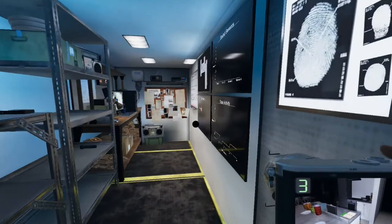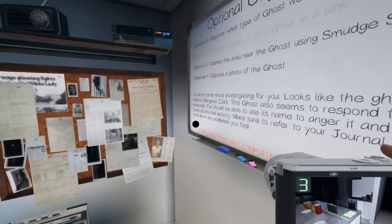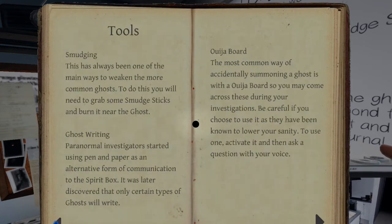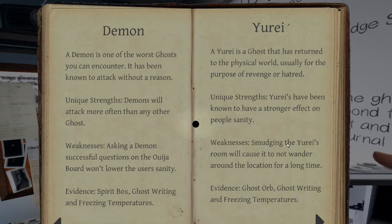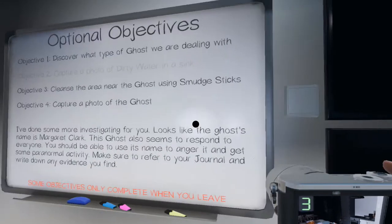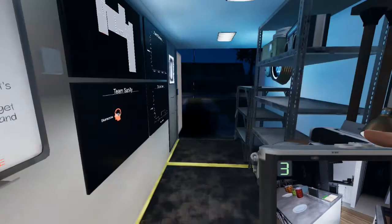That was a good run. I could stick around in there and try to get a picture of it, but it's a fairly aggressive type of ghost, I think — Uray. Uray is a ghost that was returned from the physical world. Unique strengths: they have been known to have a stronger effect on people's sanity. It's weak to smudge sticks. 85% sanity. Capture a photo of dirty water in a sink — hooray!